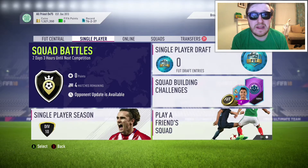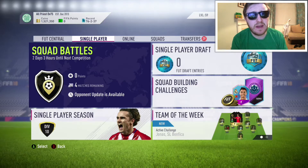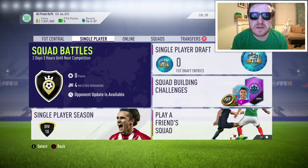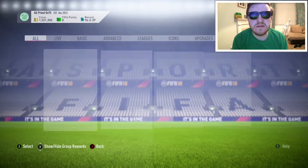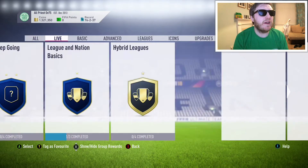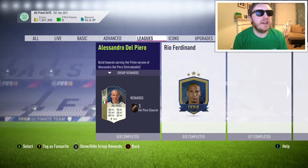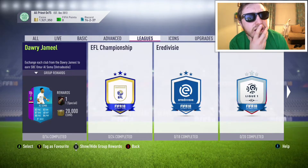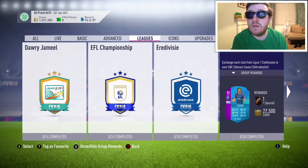Before I start on the Mo Salah stuff, as the title would suggest this is a Mo Salah Play of the Month investment video. I just wanted to have a quick glance at some of the new SBCs. EA dropped two new leagues tonight: the Dari Jamil Saudi League and League One.